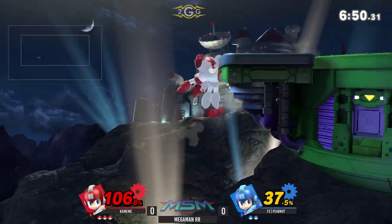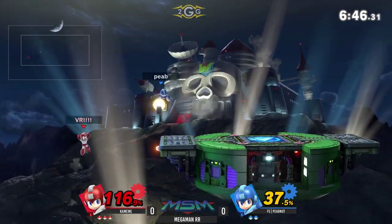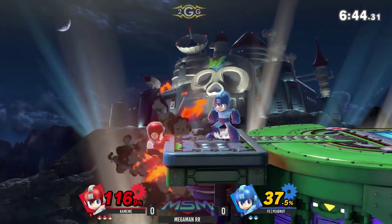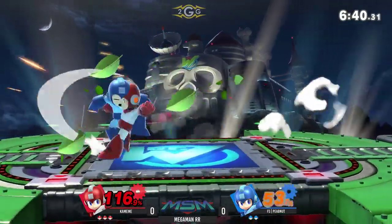Kamehameha actually still on the first stock. He's going Super Ditto offstage immediately. He goes to Rush early, waits out the Crash Bomb — really smart stuff from Kamehameha. He will have to grab inside his face, but it's okay. That's such close range; I thought he was going to get up-sorted for missing that grab right next to Pew Nuts.